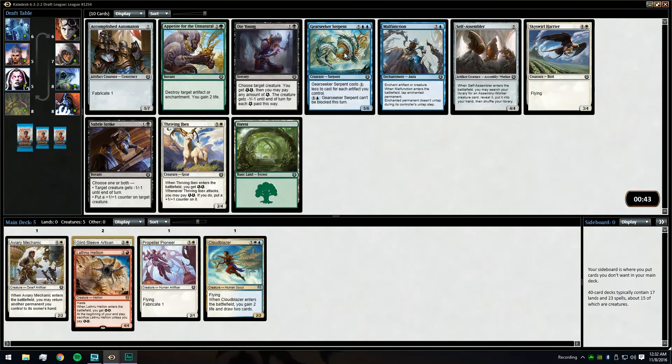Here we can get Gear Seeker Serpent over a Thriving Ibex, Malfunction, Self-Assembler, or Sky Swirl Harrier. I'm going to hedge — we do have two fabricate cards already to help get artifacts. If we get a couple of Prophetic Prisms or the puzzle knot from white, Gear Seeker Serpent can be quite solid. I don't hate the Assembler either, but we're going to take the Serpent especially since we're seeing both the Serpent and the Malfunction this late.